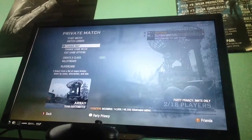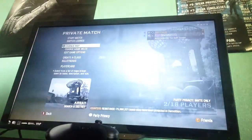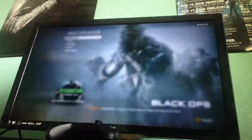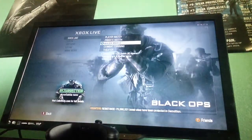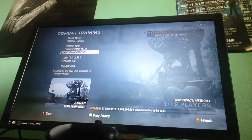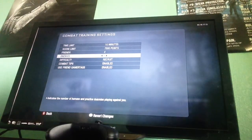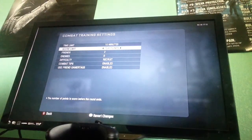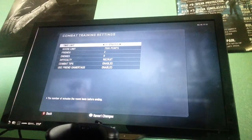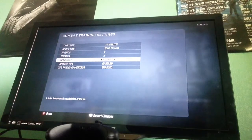Then you want to go into Combat Training and have your friend invite you. While you join their game, you have to go to edit game options — put however many players you want, keep the score limit to that, and set the time limit to 10 minutes. Then have your friend invite you.